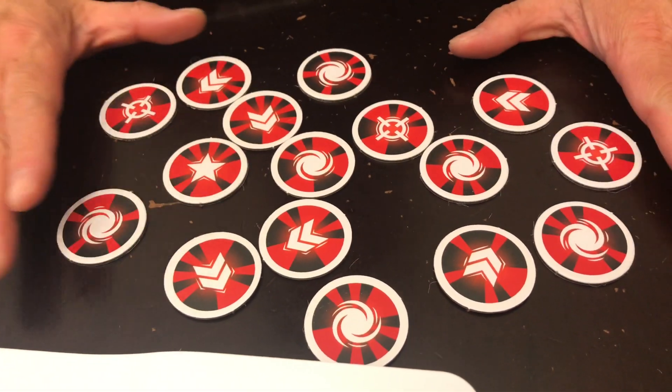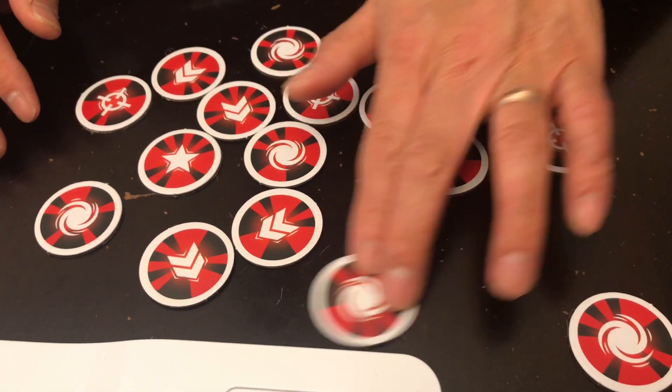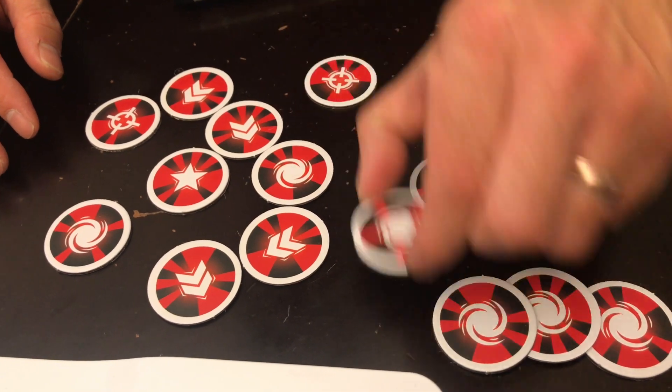So there's 16 tokens. Each player has 16. There's 4 different kinds. There's defend, the spin one. And basically, you use the spin one when someone attacks you.